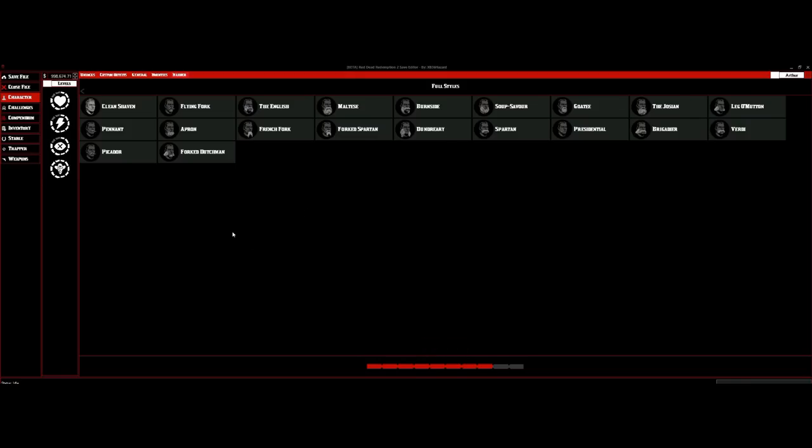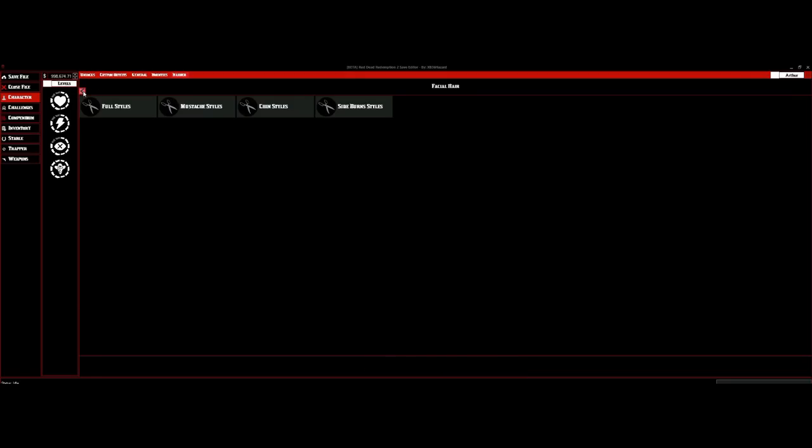Once you have your full beard, mustache, or sideburns applied, go ahead and click Back. Now that you're done picking out all the hairstyles, you can go back up to Unlocks.